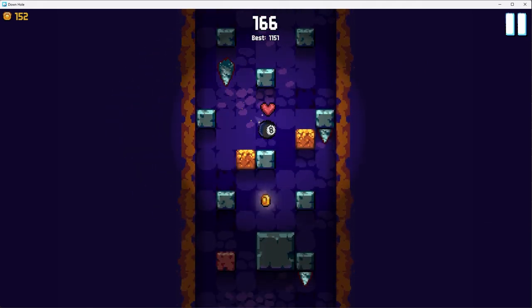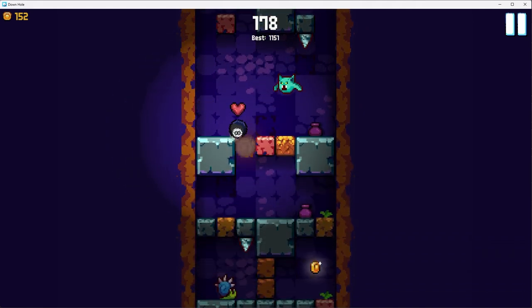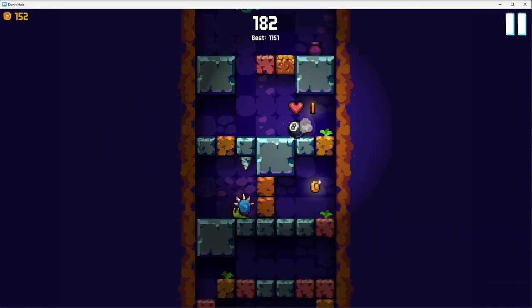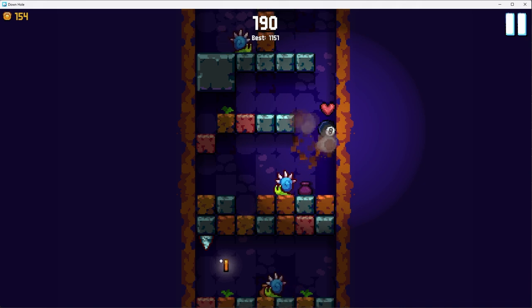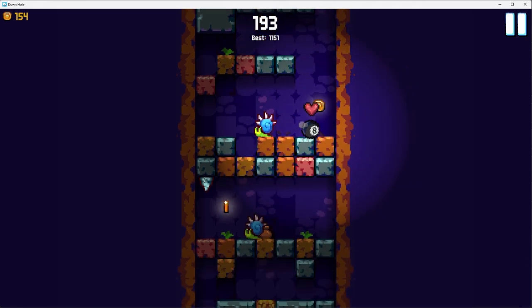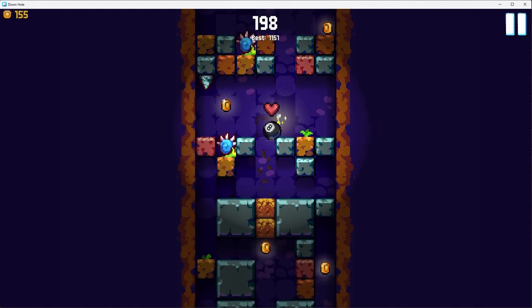Touching a sand block destroys it, but you can also destroy it sooner by tapping on it. Whenever I get to this section I like to create a little hole for the snail to fall into, so that way it doesn't crawl through the hole that I make for myself and fall on me — because that will happen.